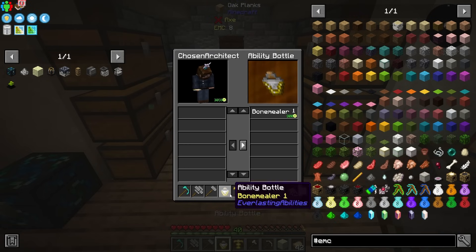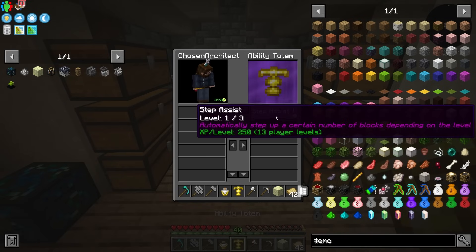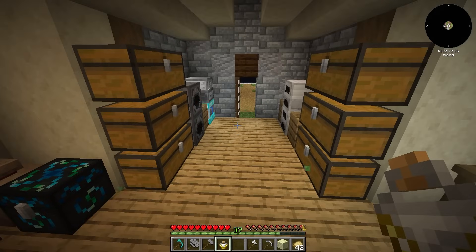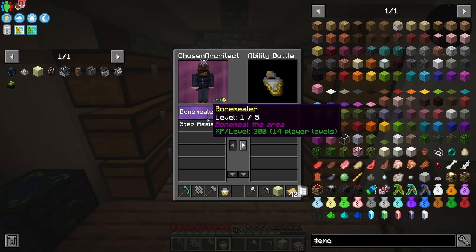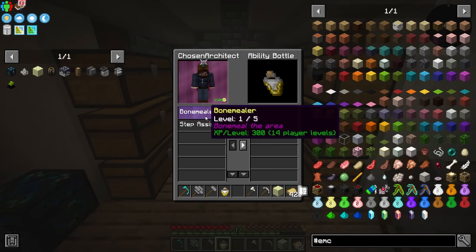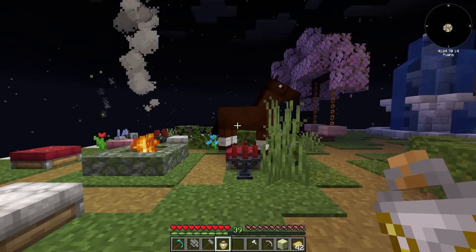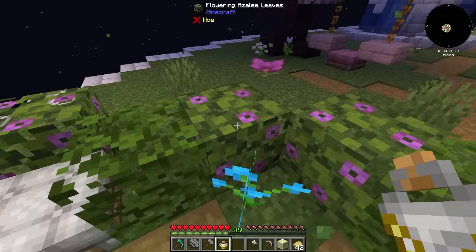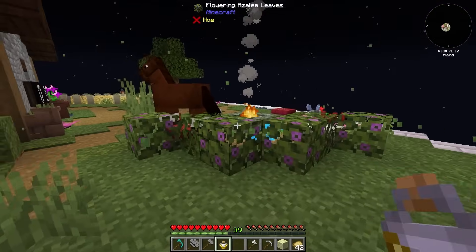I should be able to add step assist into our ability bottle, and I should also be able to add bone miller. Now we have bone miller and step assist both stored in our ability bottle, and I think later on you could level these up. So for example, if I want to have step assist on, I will just send it to myself from the ability bottle and now I just instantly step up just like I was a horse — I step up on the blocks, which in some places would be really nice.